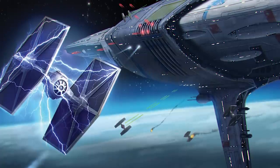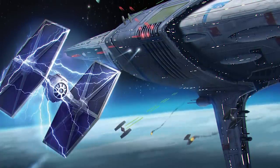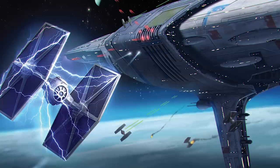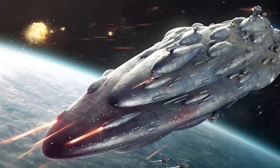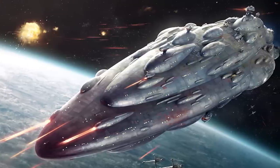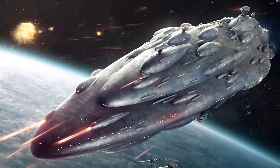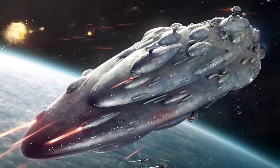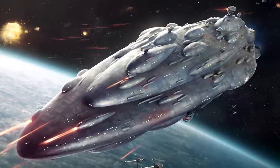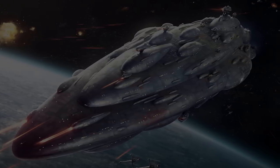Following Scarif and Yavin, ships of the MC-75 class continued to serve with the Rebellion, but the ship's greatest contribution was to lay the groundwork for the new MC-80 Star Cruiser varieties. These larger vessels maintained many of the design aspects of the MC-75, but expanded upon them, and provided the Rebellion with a range of striking capital ships that would become well-known symbols of the Alliance.